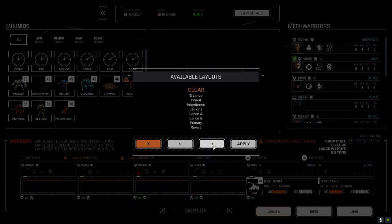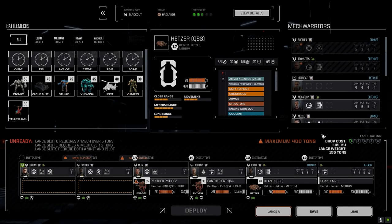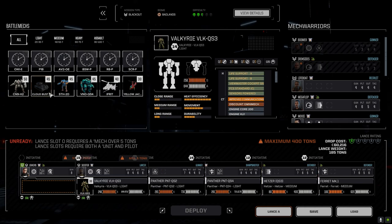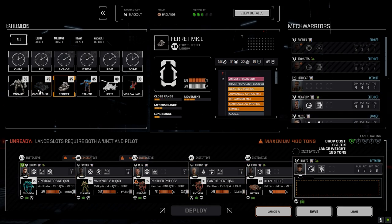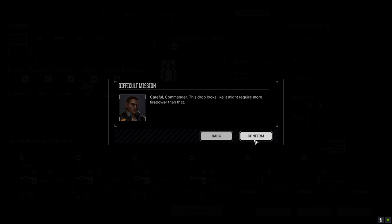Let's load in Jenkins and Apply. We've got the Valkyrie, Vindicator, and we want to run the Cloud Buster - the Ferret's not going to be in this lance. So we're going to run this lance this way today and hopefully we don't get ourselves killed.